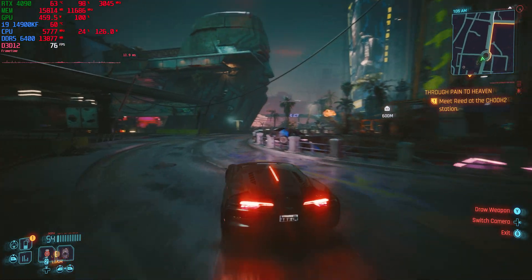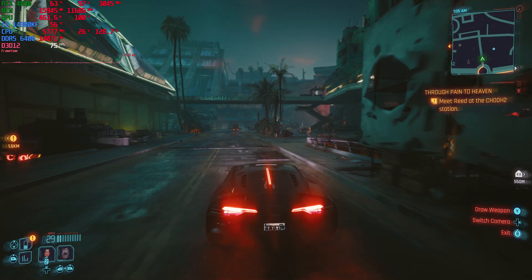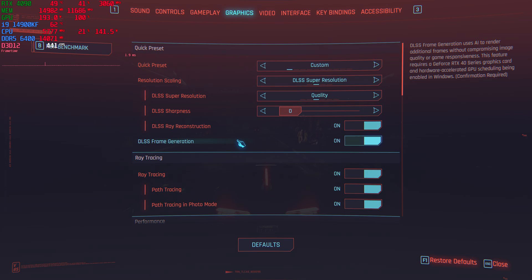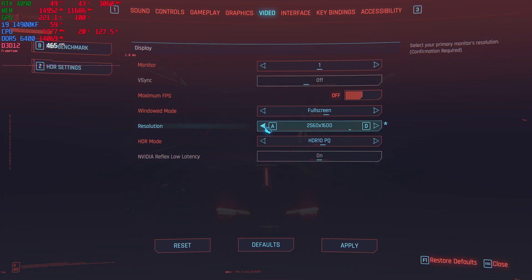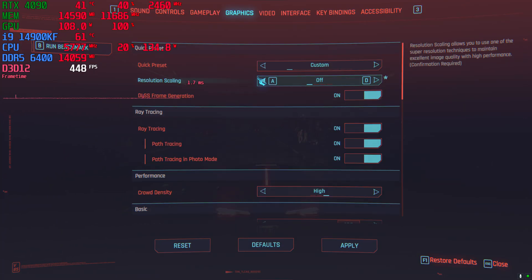And it looks like that bumped us up to about 72 to 79 frames per second there. So then just out of curiosity, I was wondering how I could run the game at 1440p native without any DLSS. So let's turn that off and turn off frame generation.